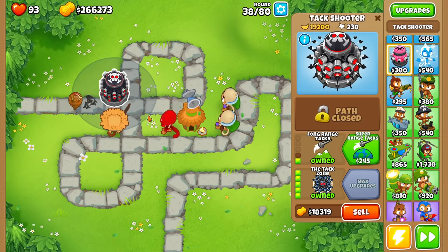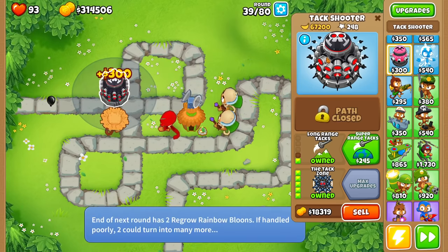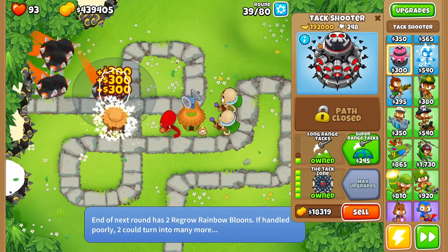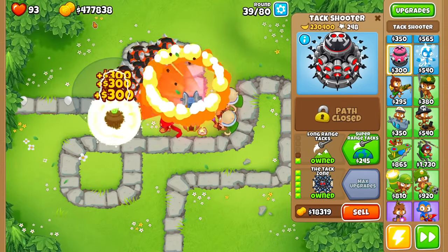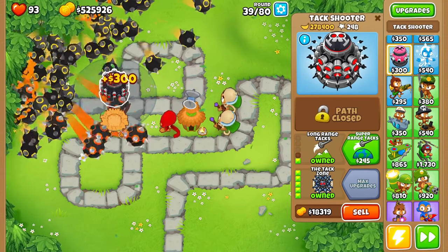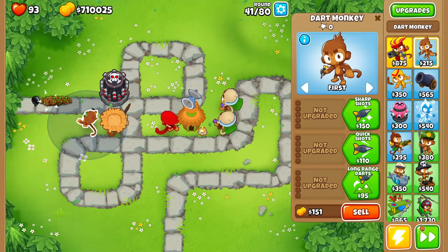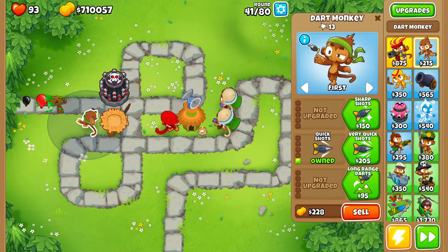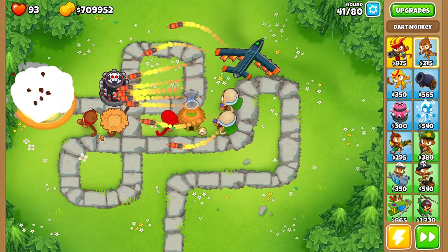So if we go for the range on this thing — wait, oh my God, is this giving us money as well? I didn't really want the money, but it's making so much. What? It's got $192,000 already. We're at half a million dollars just from this tack zone! Wait, this thing is making me so much money. Our MOAB popping power is really not that good, so let's go for the quick shots on this thing just to make it shoot even faster.